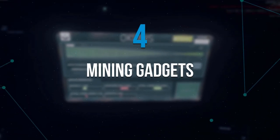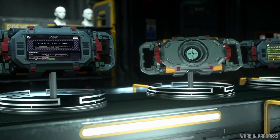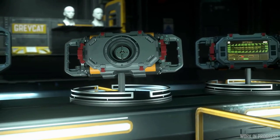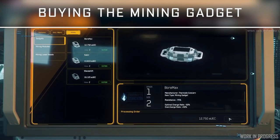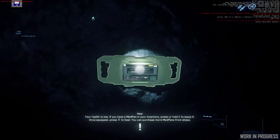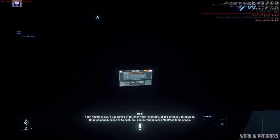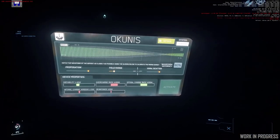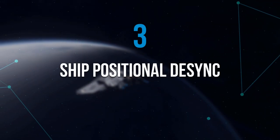Number four: mining gadgets. Mining gadgets will be a game changer for solo miners. With the right gadget, prospector pilots will now be able to attempt to fracture larger and more difficult rocks. Whether you want to reduce a rock's resistance or expand the fracture window, you'll find the right gadgets for the job. The risk is that you'll need to leave your ship when deploying gadgets on the rock — just another addition to the risk and reward factor of the mining career. Number three: ship positional desync.